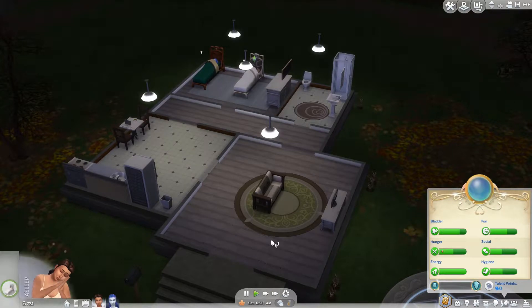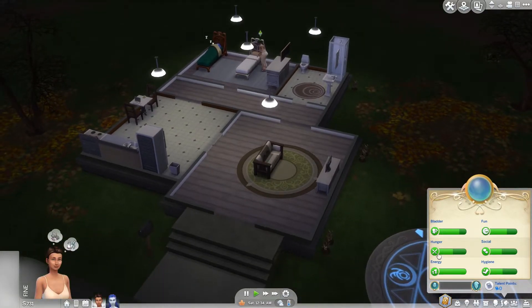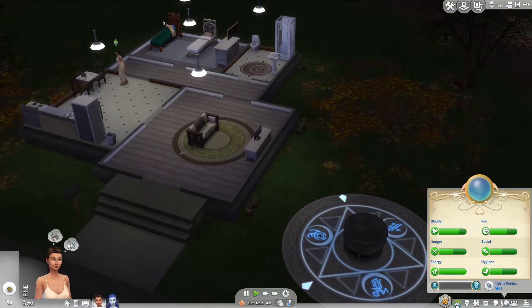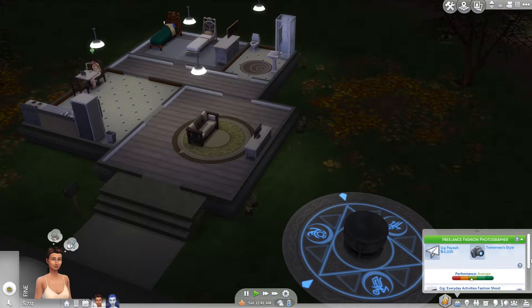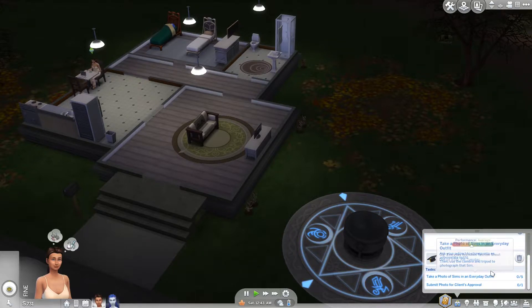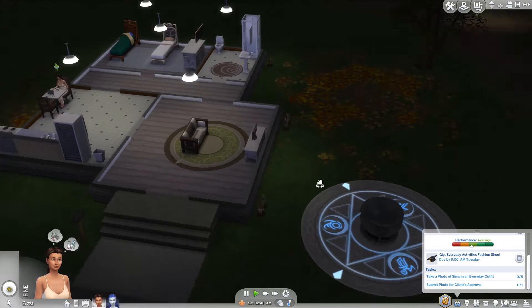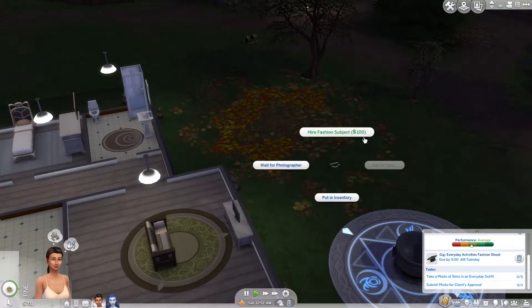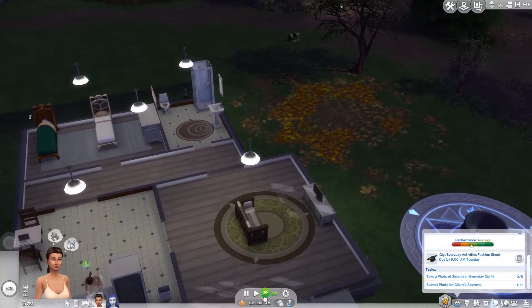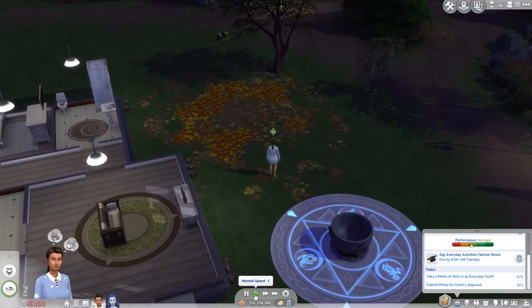We need to go back into the magical world at some stage. She went to bed so why don't you finish eating your garden salad. We need to get you a gig — Everyday Activities: Fashion Shoot. What do we need to do? Take a photo of a Sim in an everyday outfit five times, submit a photo for client approval. We'll hire a fashion subject for one hundred dollars. It's 12:55am but we could do that. Somebody is coming over!